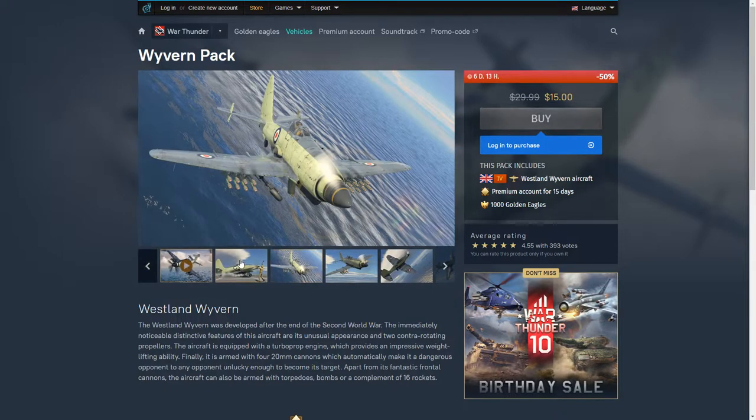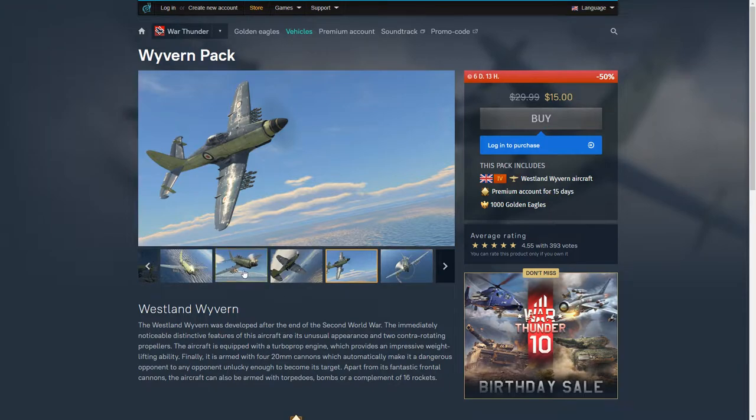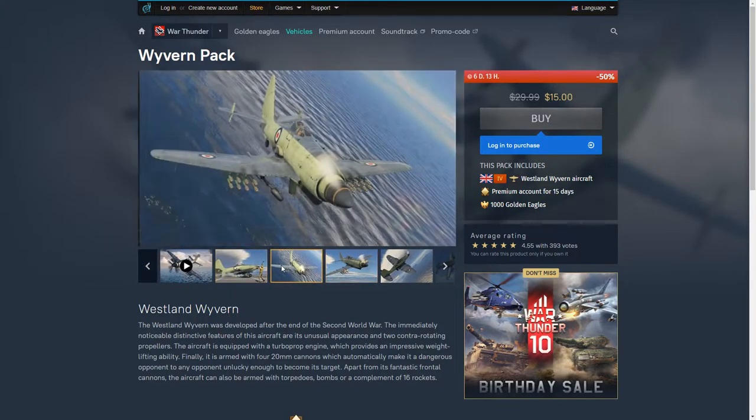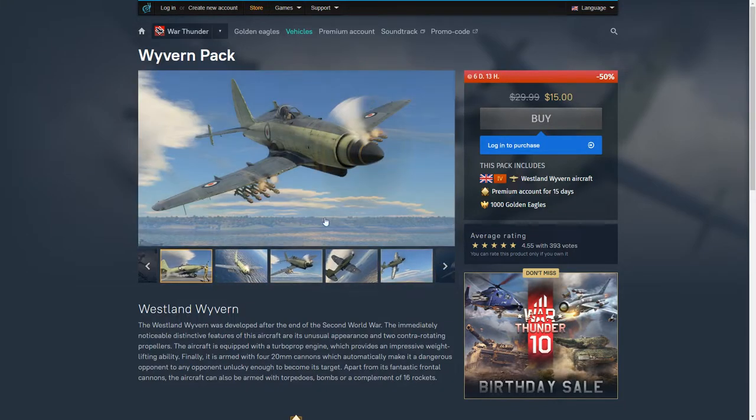Next: the Wyvern. Beautiful plane — if you want to do British aviation, I'd highly recommend picking up the Wyvern. It has cracked acceleration on the deck and for 4.0 this thing is so fast. It has a crap turn rate so don't try to turn fight, but it doesn't matter when you're going 600 kph on the deck. For 15 bucks you can't go wrong — this is a solid pickup for Britain.